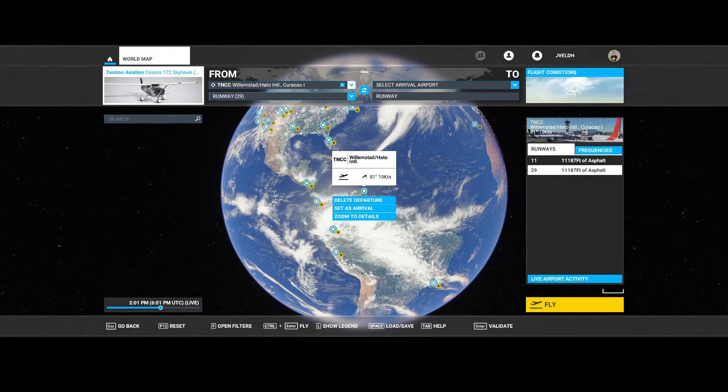Welcome to the quiz of the 9th of March. Before we start with the new question, first the answer for the previous one. In the previous quiz we departed from Hato International Airport, which is an airport on the island of Curaçao, and we flew over the island a bit.